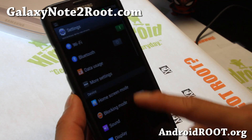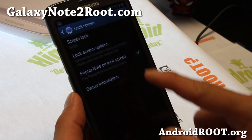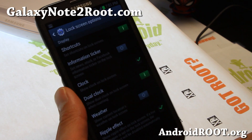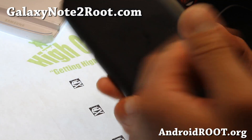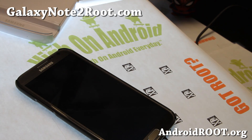I forgot to show you the lock screen real quick, and we'll be out of here. There we go — lock screen options. Actually nothing new here, just a ripple. So check it out and do let me know what you think. I'll see you guys soon. Stay high on Android.